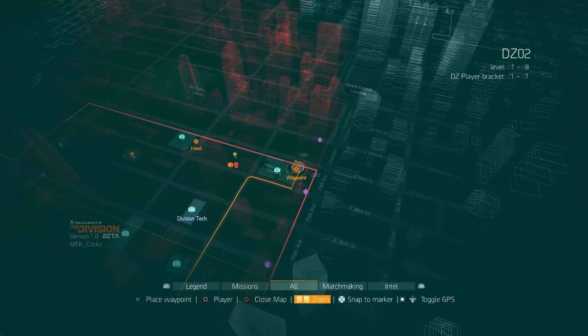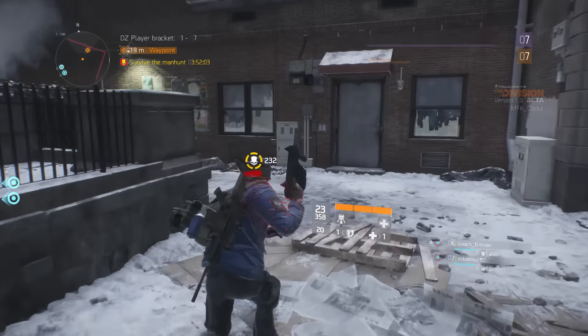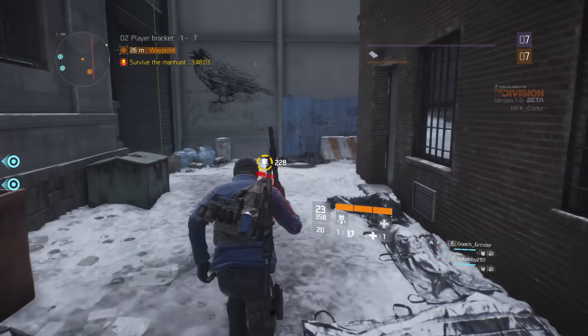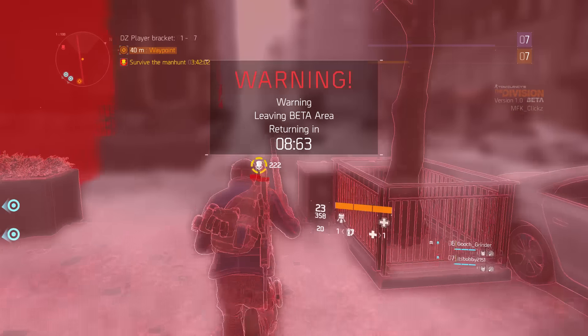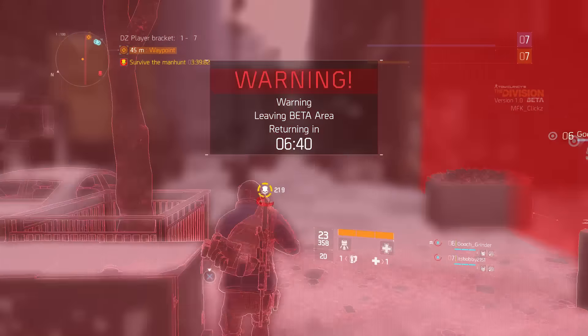you want to head to the top right corner of the map and run out of bounds. It'll pop up red on your screen saying this is not accessible during the beta and give you a 10 second countdown. Just let the 10 seconds run out and when the timer runs out, it's going to teleport you guys into a safe room and you'll still have your manhunt or your rogue status. Just sit there, let the timer run out, and you'll earn yourself the dark zone credits. You can keep doing this over and over.